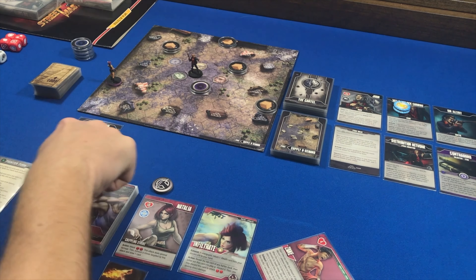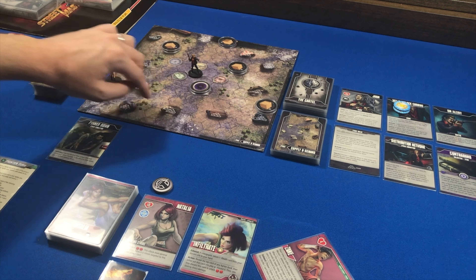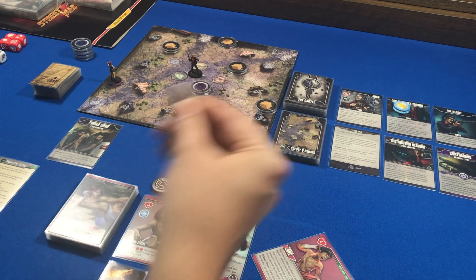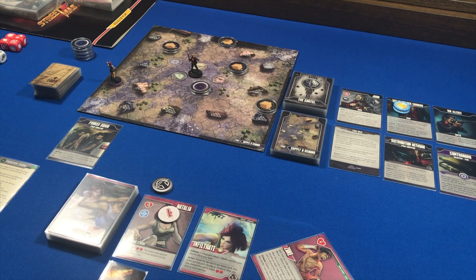We're going to the React phase — all the cards from left to right in my Threat Area are going to activate. Pin Down activates and says: if you are not in a cover space, this card deals you one direct damage; if you are in a cover space, gain one random defense token. I'm in a crate space, but not a cover space, so I am dealt one direct damage. You cannot use defense tokens to block direct damage. Remember Zane's rule: each time you suffer any amount of damage, you must discard one defense token or place one damage on this card — so I'll discard a defense token.